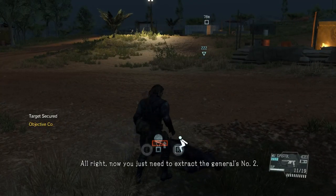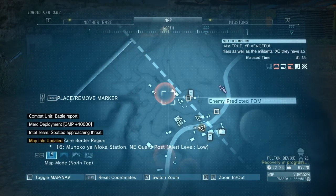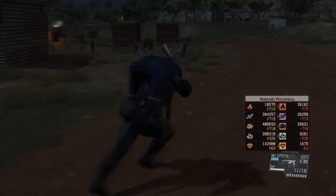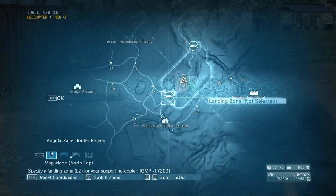All right. Now you just need to extract the General's number two. Enemy presence detected. The map has been updated.